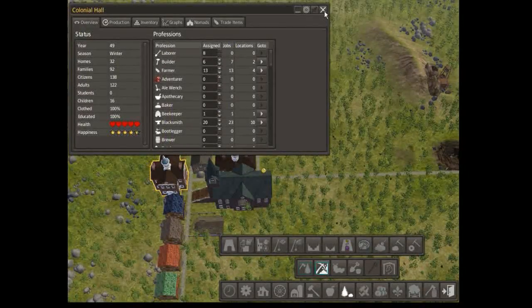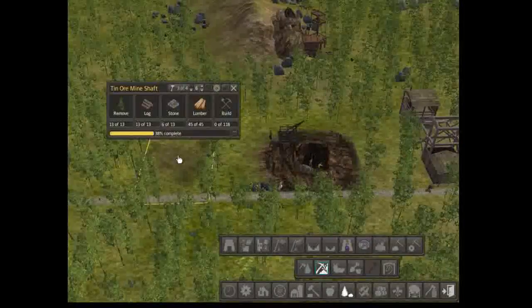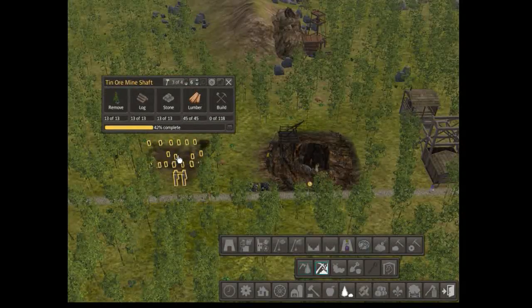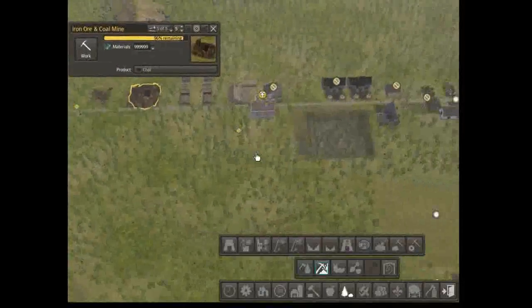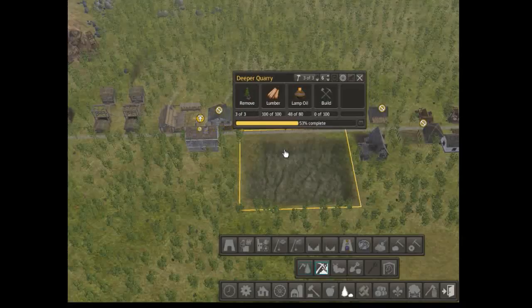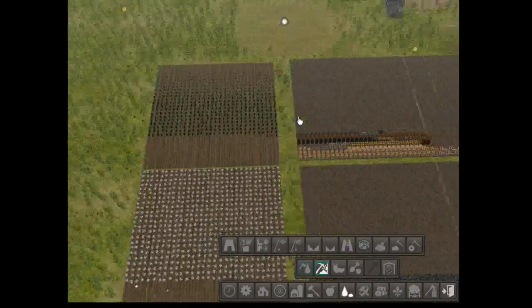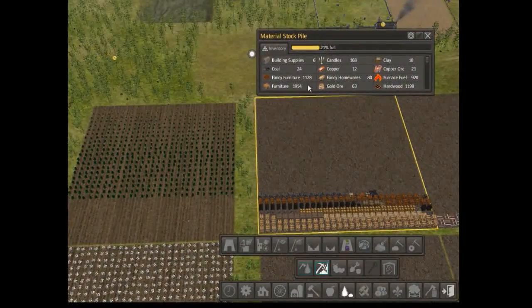And then we've got eight — right, that's fine. I think that's bugged, oh well. So who's this coming along? It could be more coal. That's coming along — halfway there, which is awesome. Flax, plenty of flax, plenty of cotton. Awesome.